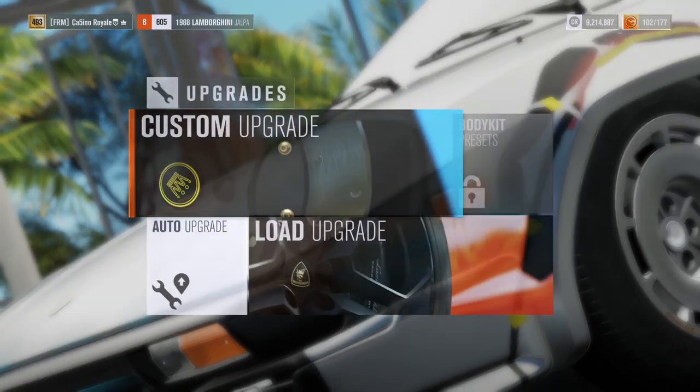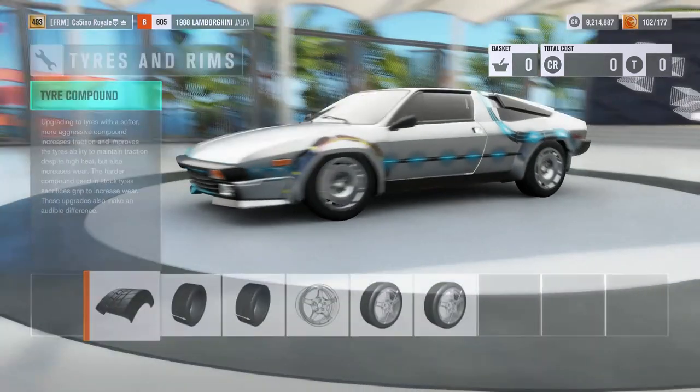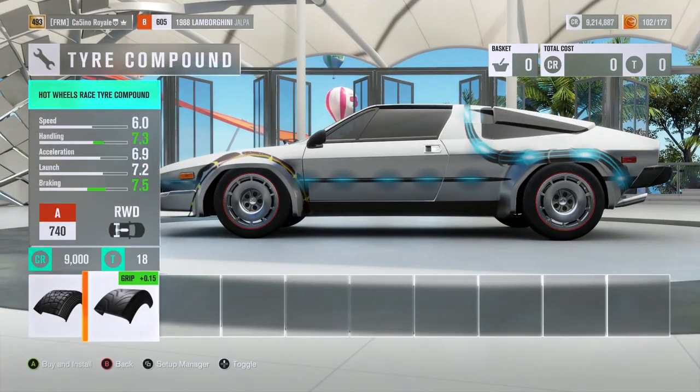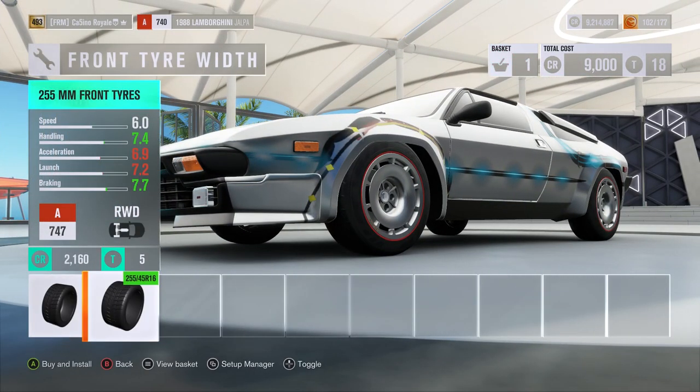1988 car this one. It starts off as a low B-class vehicle, so there should be plenty of room for upgrades. We're going to start of course with the tyres. The Hot Wheels Race Compound will put it up to a mid A-class, where we have some decent sized tyres.